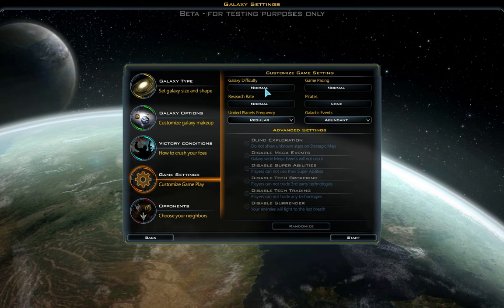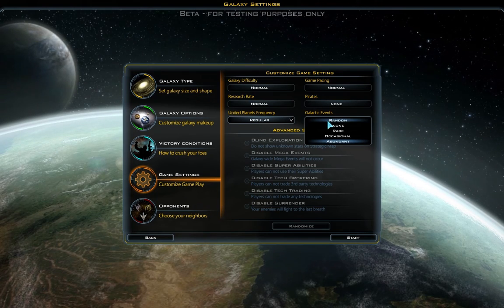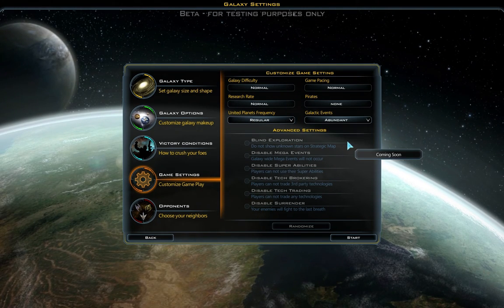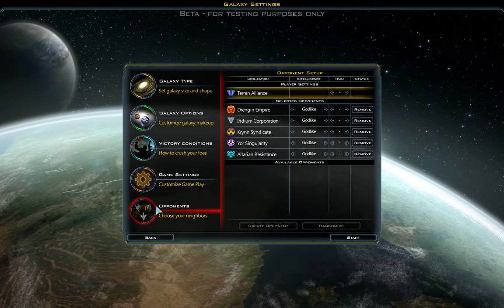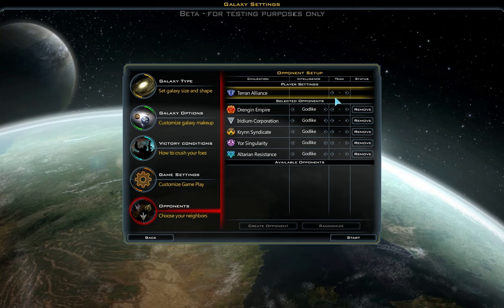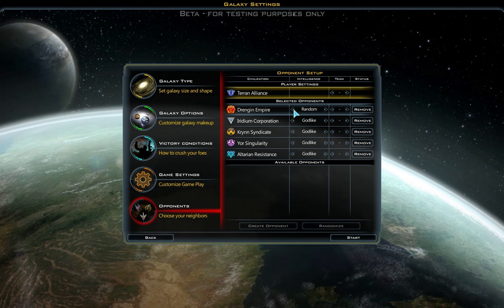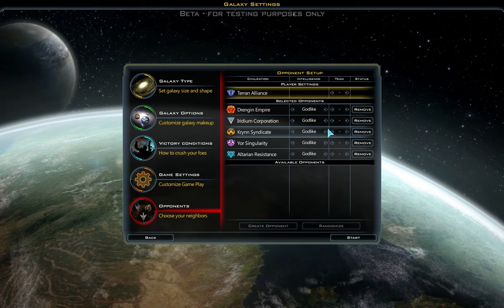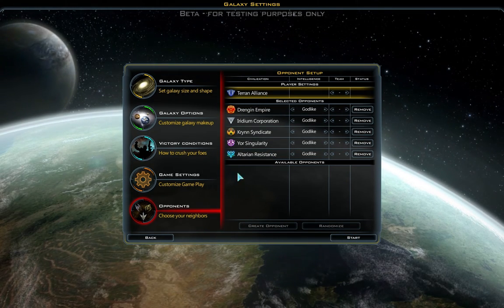For the game settings, I'm going to change the galactic events from occasional to abundant, because this is also a new addition and I want to see how it turns out. Seeing how this is Max Difficulty Gaming, I'm obviously going to be playing on the maximum difficulty, which in previous games was Suicidal, but in this game — so far in beta 4 — is God-like. It goes Beginner, Normal, Gifted, Genius, God-like. I'm going to have every single other race in here so that the map will contain all 6 races, and let us begin.